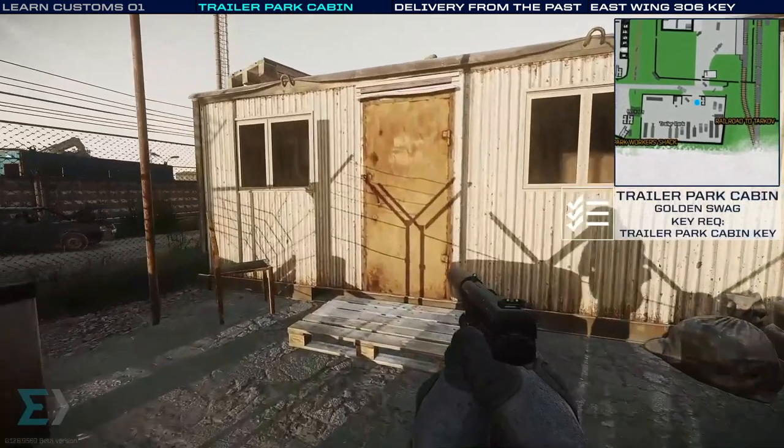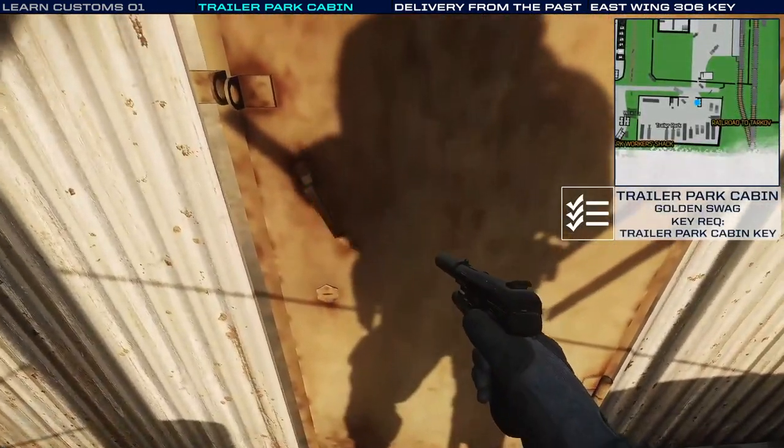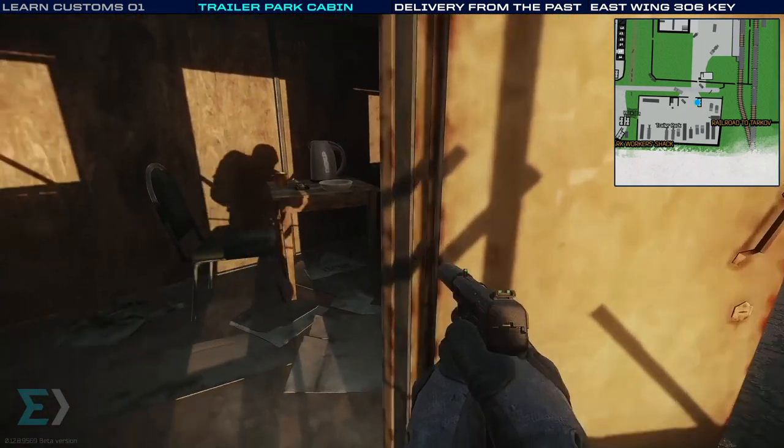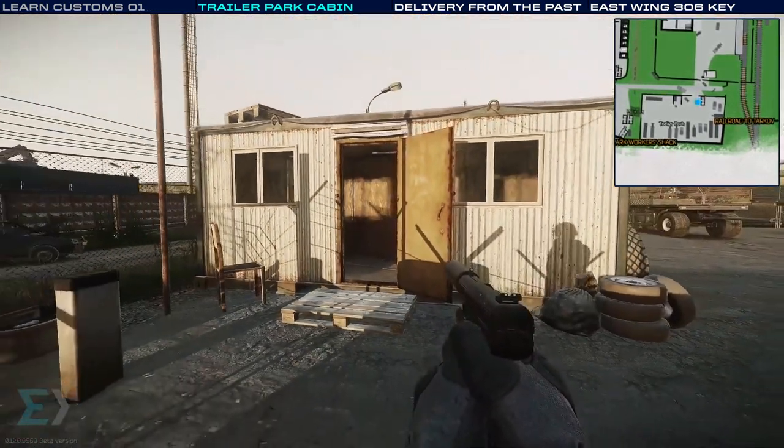Location number 6 is the trailer park cabin. It does require a key. All of this extra information can be found either on the wiki, or I've organized it into a Google Sheet for your convenience — links to that will be in the description.